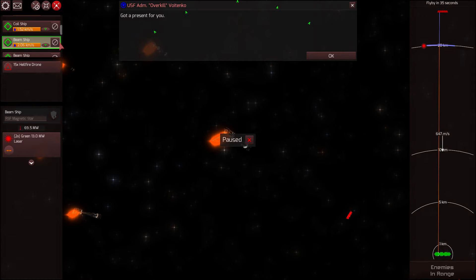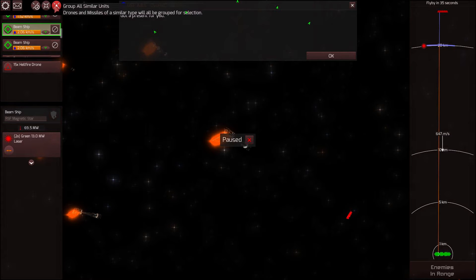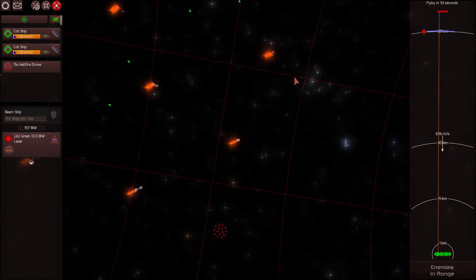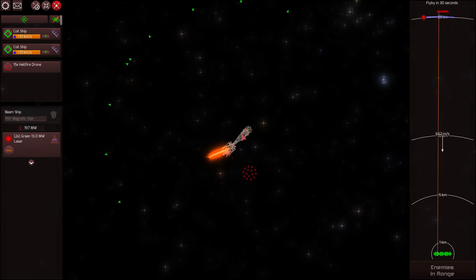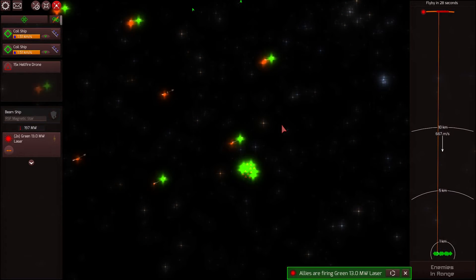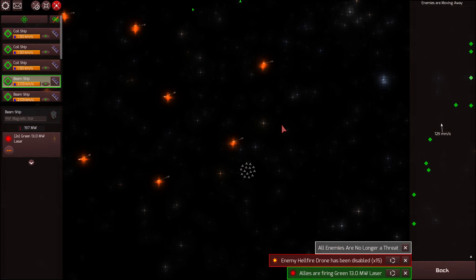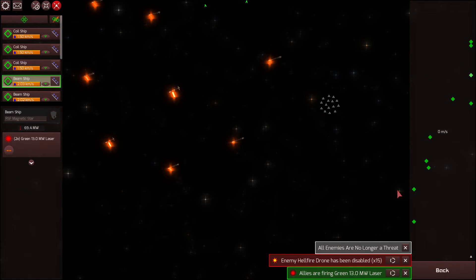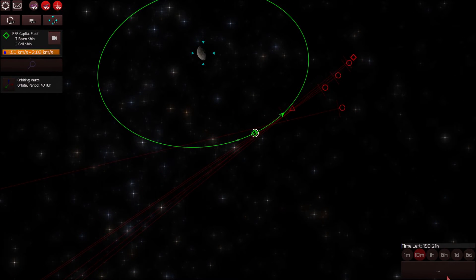All the ships will orient broadside and we should see the beam ships take out all of those drones quite handily. That did it — that was so easy. To think I was getting so frustrated before. Enemies are no longer a threat — just with the wave of a hand and a laser, they are gone.